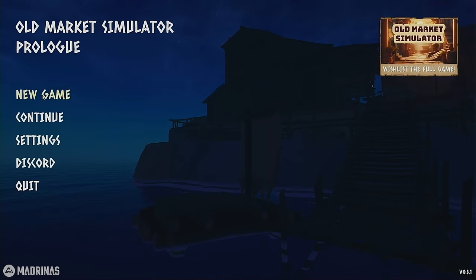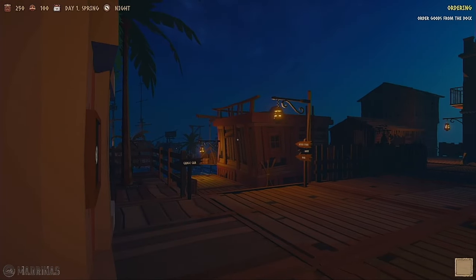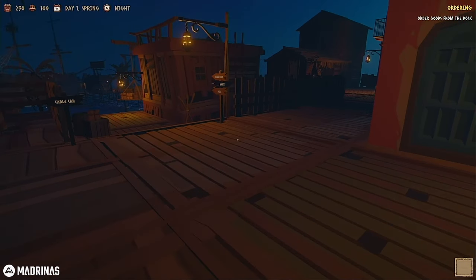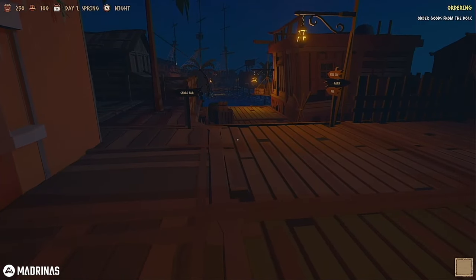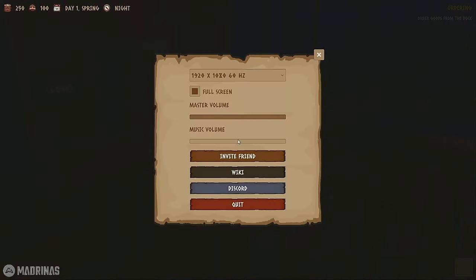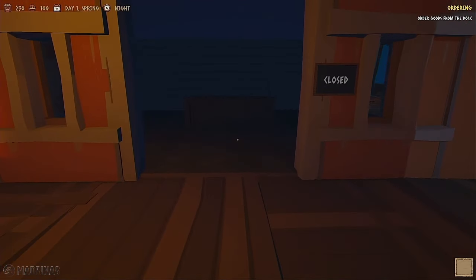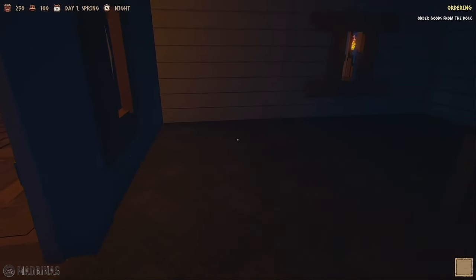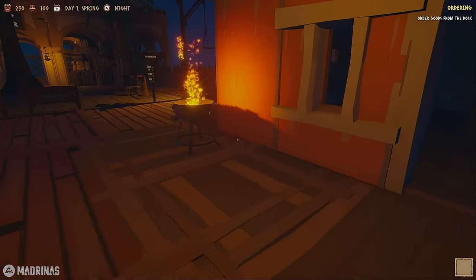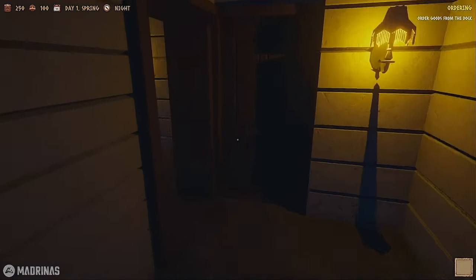Let's hop right into the Old Market Simulator prologue. I'm gonna start a brand new game and it says right at the top 'Shib has joined the game.' I love the fact that this is going to be co-op. I'm going to unmute the sound - the music is still kind of audible. But there's our market - East Wind Market. As you can see, there's nothing in there, nothing. We've gotta buy our own shelves, our own products, and conveniently we live right upstairs.